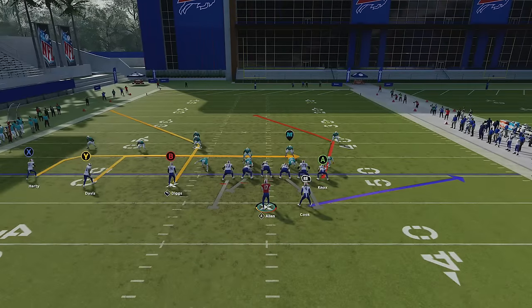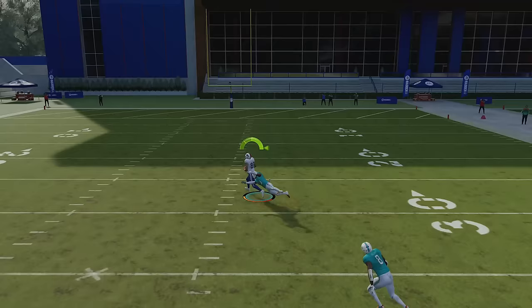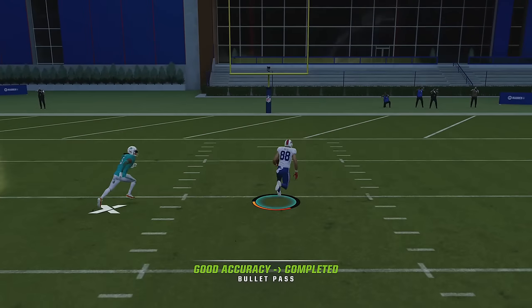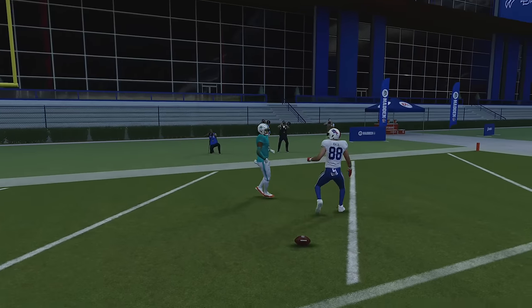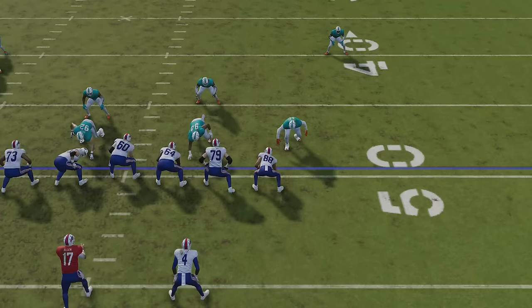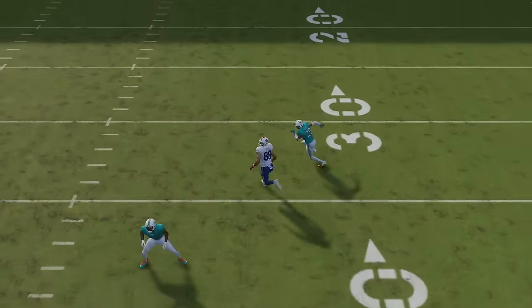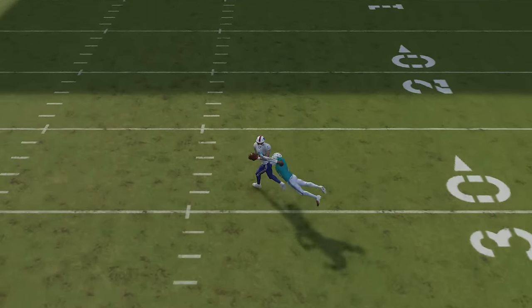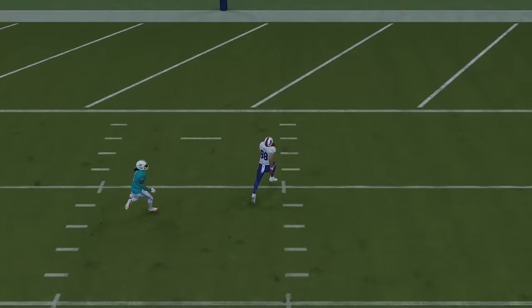You also have the tight end as an option. If I check and release the running back for a little extra blocking, you'll see how the guy in coverage will stay down and you'll have an opportunity to throw to this tight end. Even though Dawson Knox isn't necessarily the best receiving threat, it can still be a very big play. Once he cuts across this defensive back's face, it's really an easy play — just bullet and pass it inside for another one-play touchdown.